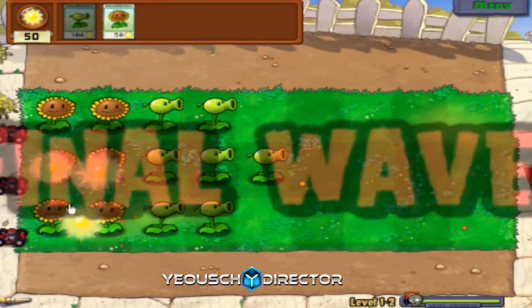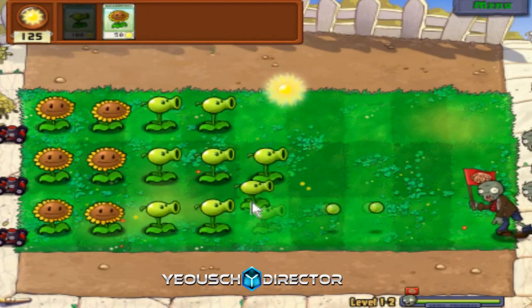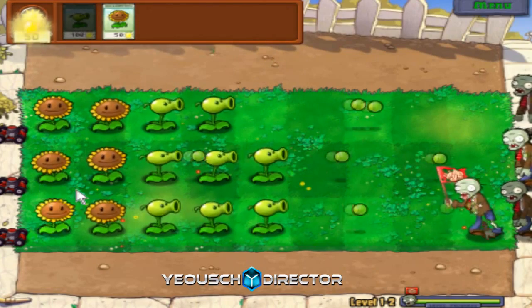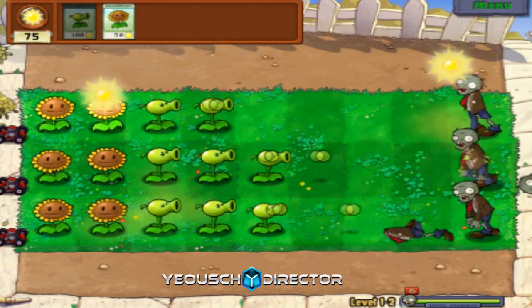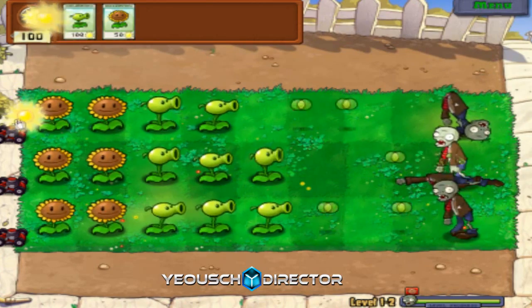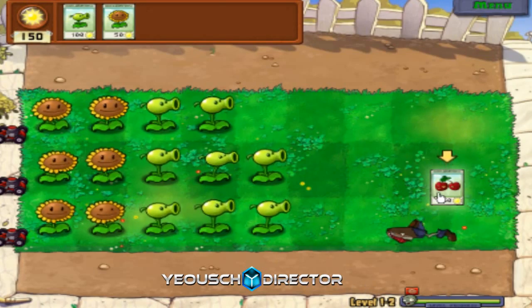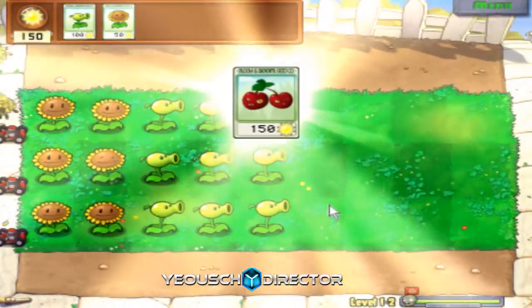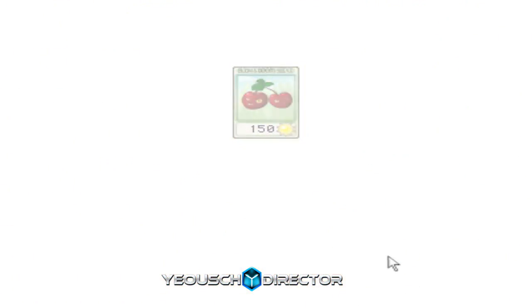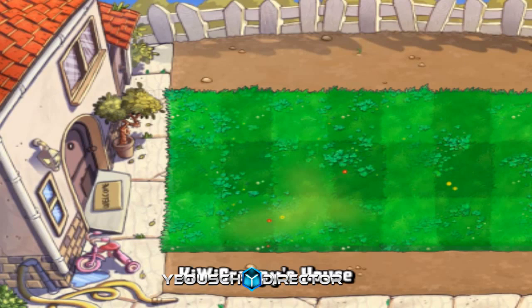In the bottom right, you can see our progression through the levels. The little flags basically mean that there's a huge wave of zombies coming. As you can see, there's only one since this is only the second level. There are five levels per world - sort of like Mario.